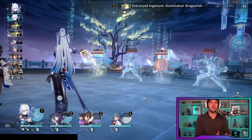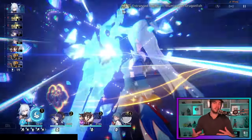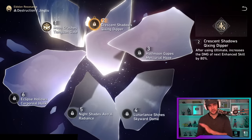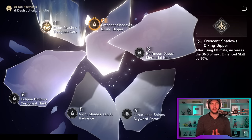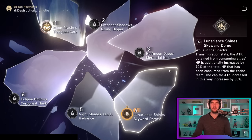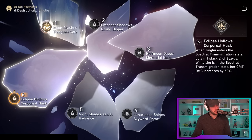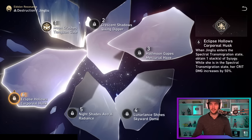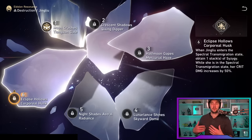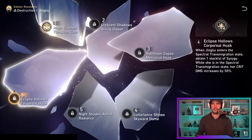Quickly touching on eidolons: E1 gives a nice single-target damage boost. E2 gives 80% extra damage on her next enhanced skill after using her ultimate. E4 increases the multiplier cap from consuming allies' HP. E6 is a beast — when she enters transmigration state she goes straight to three stacks of Syzygy, and gains an additional 50% crit damage in that state.